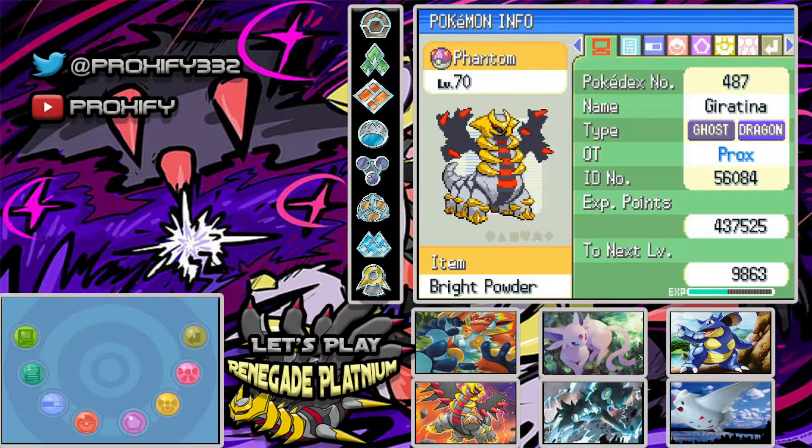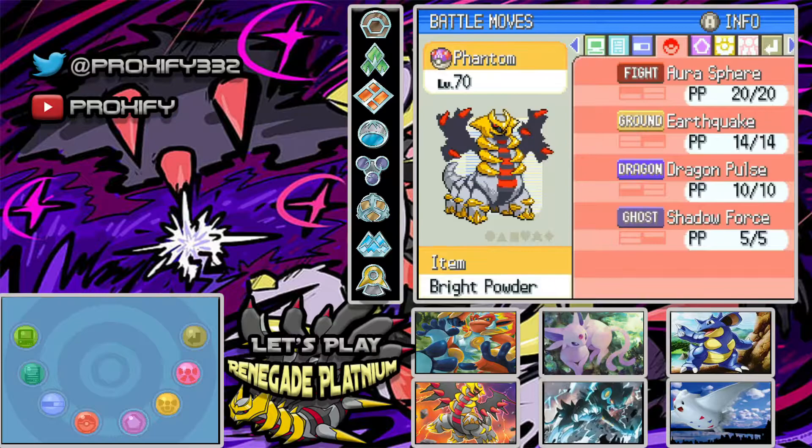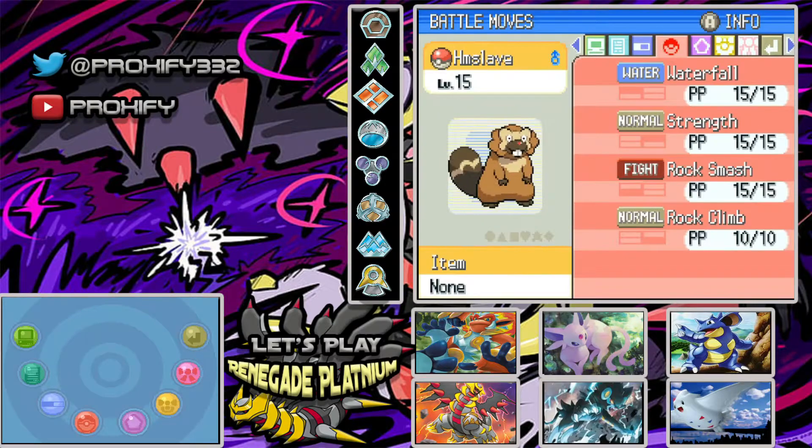To start things off, we got ourselves our major Pokemon, our level 70 Pokemon. This is Phantom, who holds the Bright Powder. We have Aura Sphere, Earthquake, Dragon Pulse, and Shadow Force. We also have our HM Slave Pokemon out here, and if you guys can probably tell, I do not have Cut on the HM Slave anymore.